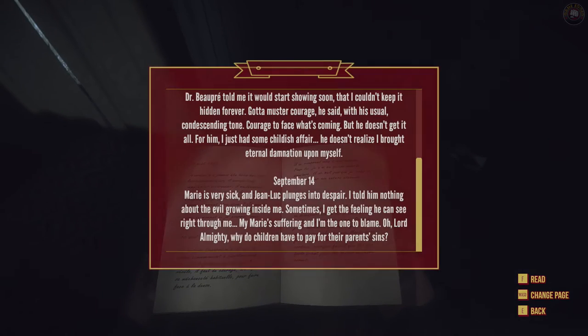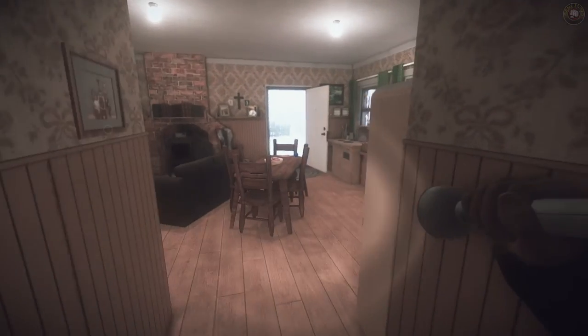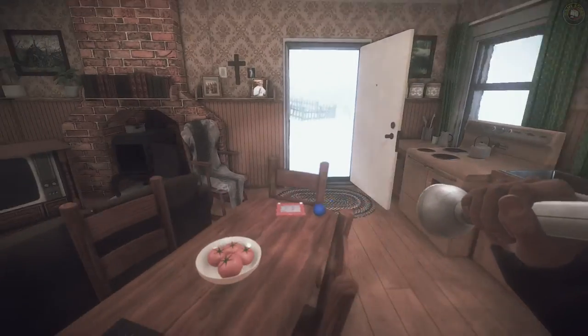'September 14th — Mary is very sick and Jean-Luc plunges into despair. I told him nothing about the evil growing inside me. Sometimes I get the feeling he can see right through me. My Mary is suffering and I'm the one to blame. Oh Lord Almighty, why do my children have to pay for my sins, and for their parents' sins?' Let's get rid of this. I think we got everything in here. Let's open the light — definitely don't need batteries. Nothing in here at all. A very religious house.